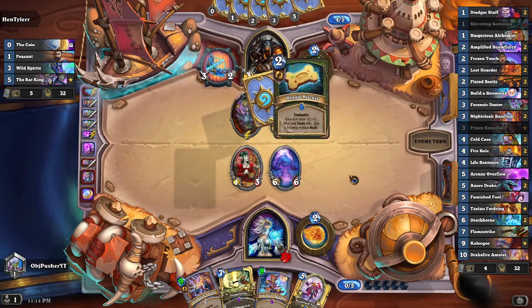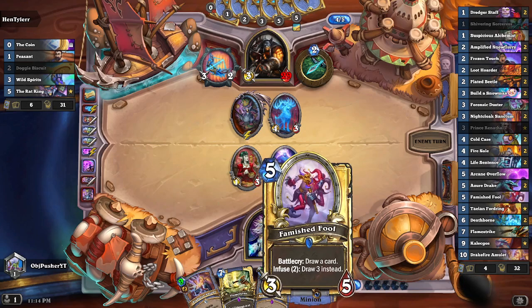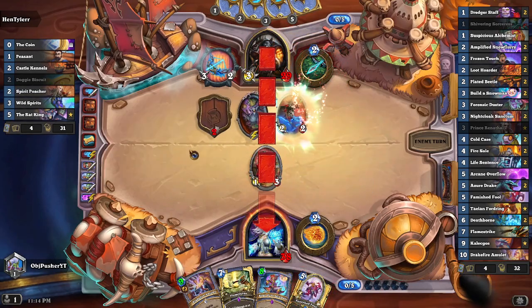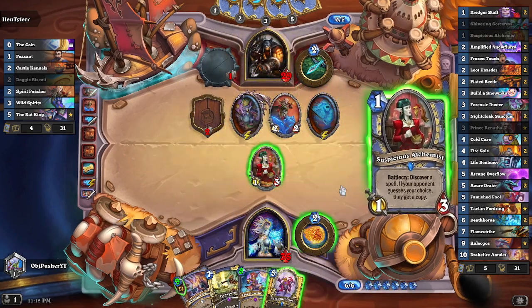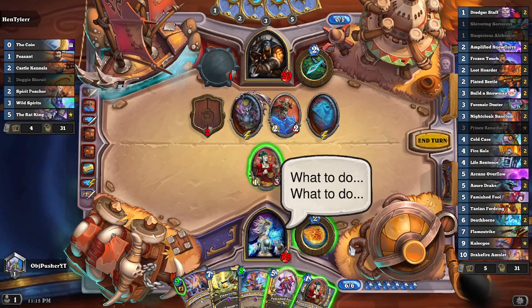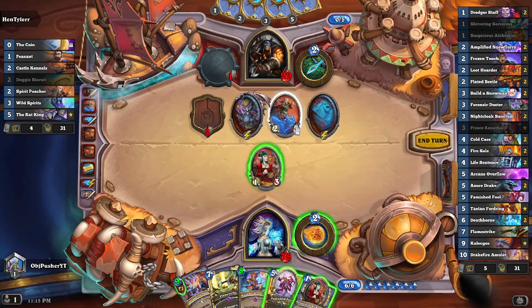Next turn is turn 6, so I'm not going to be able to play Flamestrike yet. The Famished Fool might be the play next turn. Castle Kennels — he's going to go ahead and trade. That gets his Rat King closer and closer to summoning. We can't trade to buff the Famished Fool either because there's nothing with high enough attack to trade into. We're still at 35 health so we're not really worried about dying.